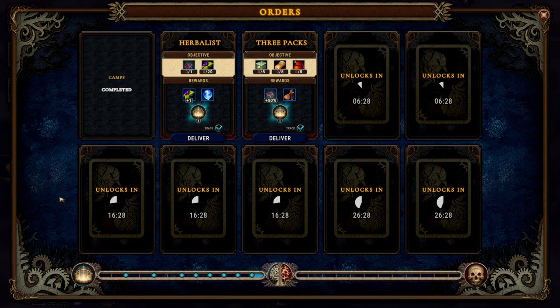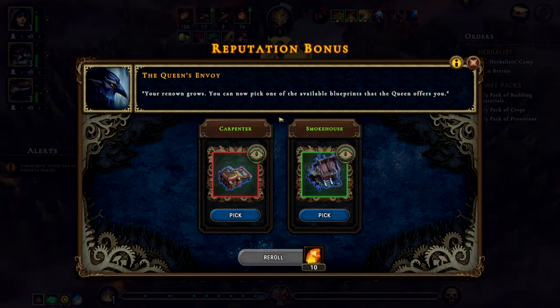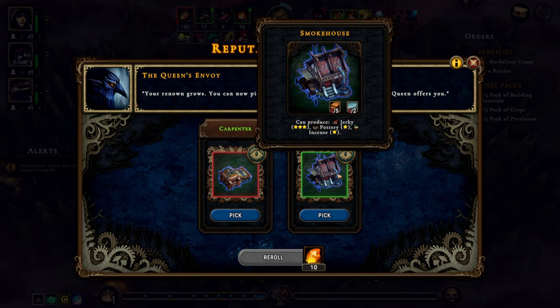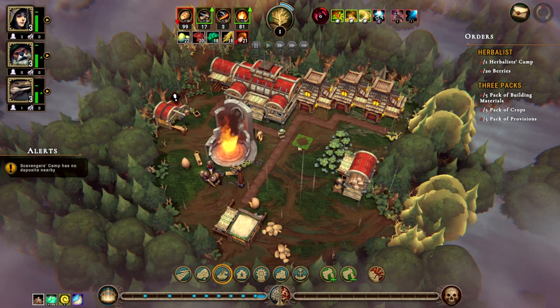That reputation point gets me more things. We can make a carpenter, which I think I already have, and we can make a smokehouse — which makes jerky, pottery, and incense. Sure. So essentially, that's the game. Of course, more things will happen as we build multiple settlements. As soon as this settlement is done, we will move out, upgrade our main city, and then go out and build another town.